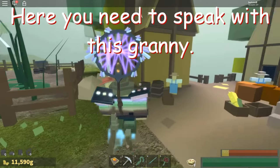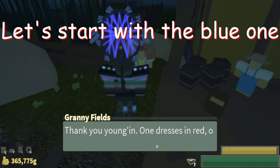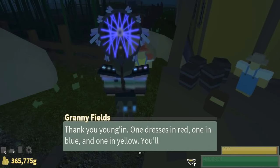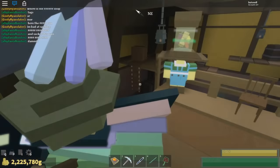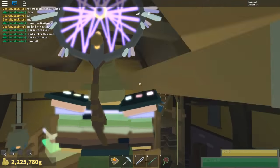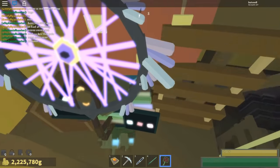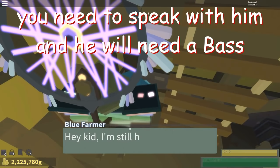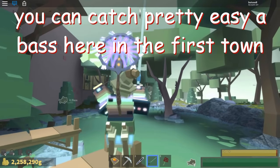Here you need to speak with this granny. After that you need to help all of her grandchildren. Let's start with the blue one — you need to speak with him and he will need a bass. You can catch a bass pretty easily here in the first town.